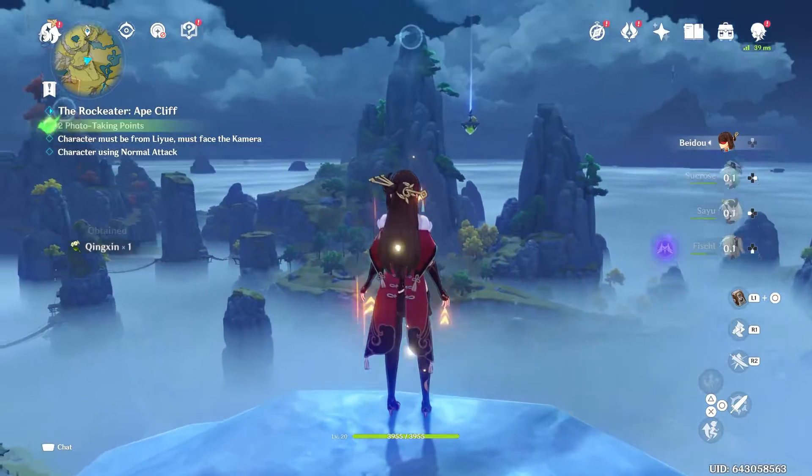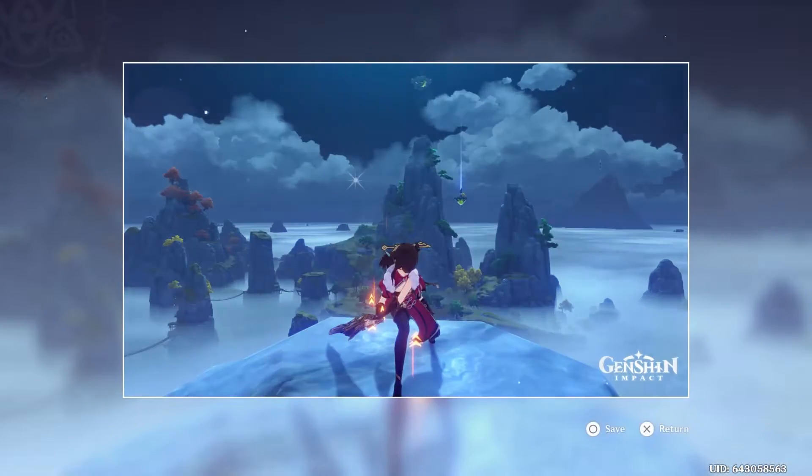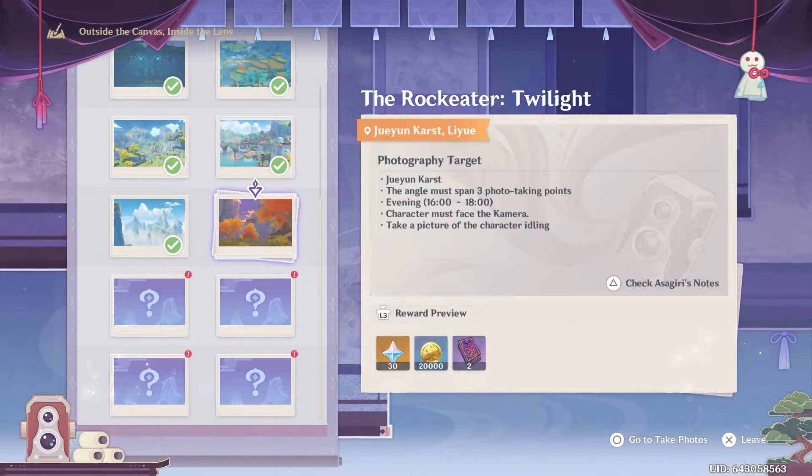Alright, for this one, all you need is a Leeway character. I just use Beto — pretty much look at the two points, face the camera, do a normal attack, you're done. This one's pretty simple.